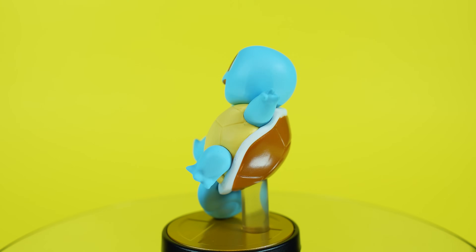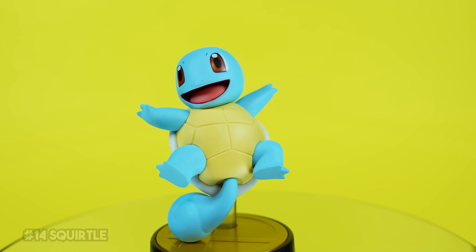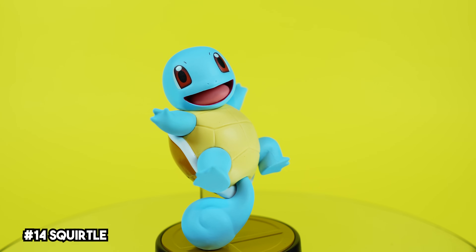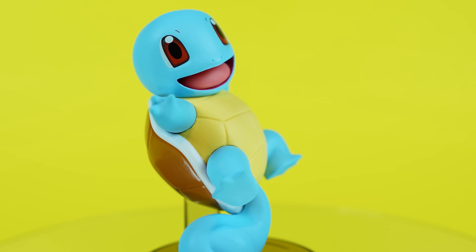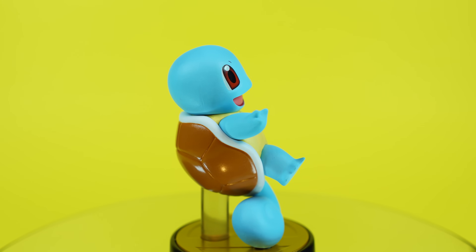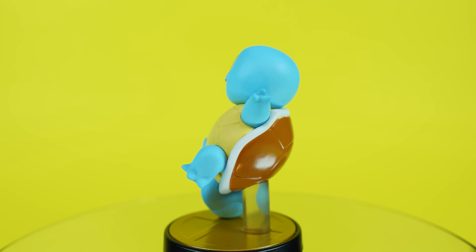Squirtle has always been one of my absolute favorite Pokémon — it's so neat that he's playable in Smash. As with most of the other Pokémon on this list, this amiibo is a perfect likeness to the character. It has an immaculate paint job and has fantastic detail work on the shell. I just genuinely really love this one.